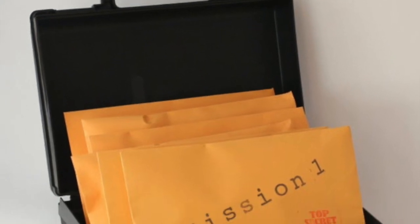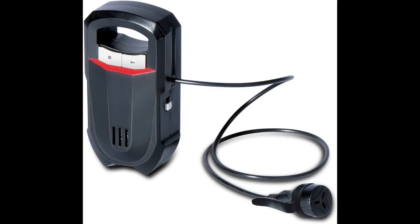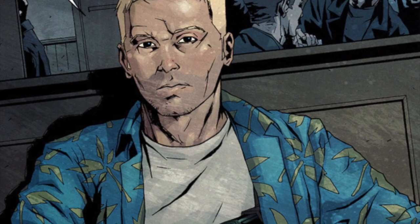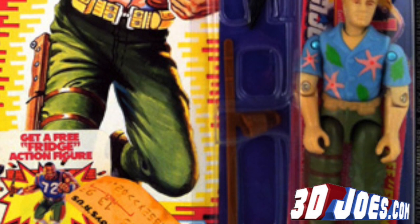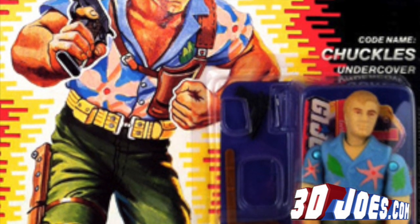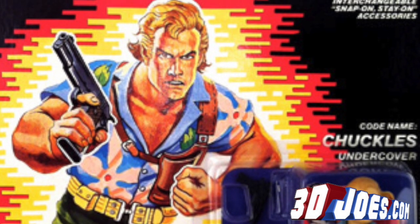A briefcase, a manila envelope with removable top secret documents, a wire for undercover recording, a smartphone, shades, his trusty pistol, and maybe even one of those old school leather police holsters concealed under his shirt. I just think you could have a lot of fun with this figure, and based on the rumours that Chuckles will be a main character in the G.I. Joe Ever Vigilant movie following Snake Eyes, it could be a no-brainer that we'll see him in the range at some point.